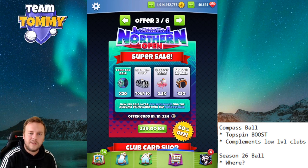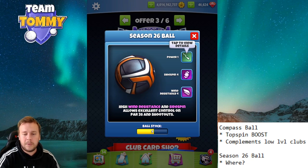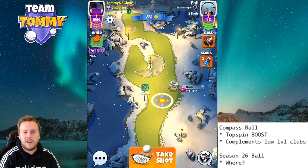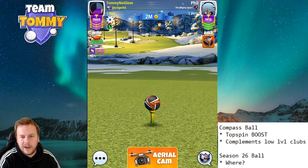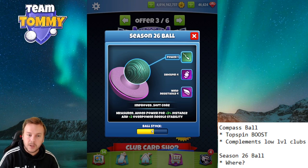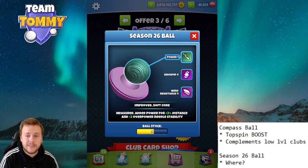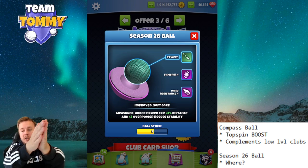I don't see any real use for the Season 26 ball at all, and I have to be honest about that. The needle speed looks pretty good, and the overpower needle stability is the same as a Titan, but generally this is not a ball I'm going to use. I'd rate it a 2 out of 10 — I really don't see the value. So I ask you: where should we use this ball? What situations would it be good in? Let me know your thoughts. Thanks for watching and good luck in Golf Clash!